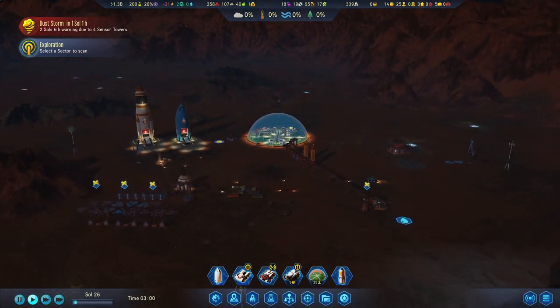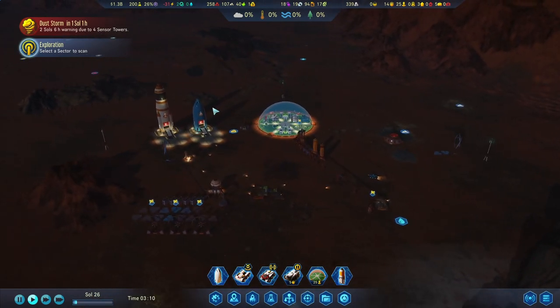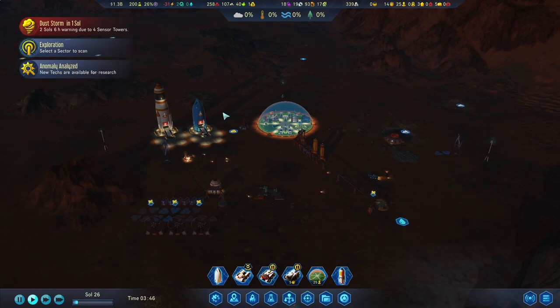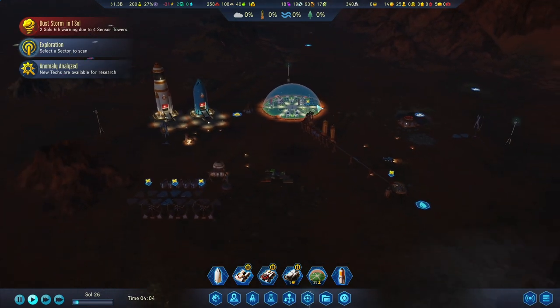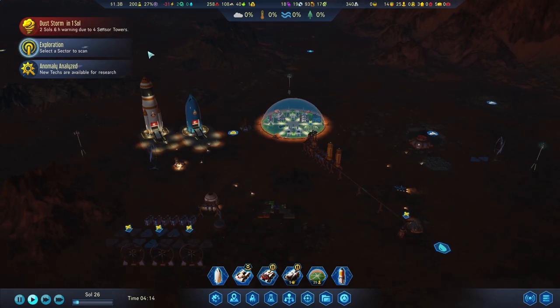We just barely overcame the last natural threat and the next one is already knocking on our door. We have a dust storm coming and only one sol to prepare. We now have 25 colonists that we need to protect, and the dust storm brings all kinds of challenges with it.